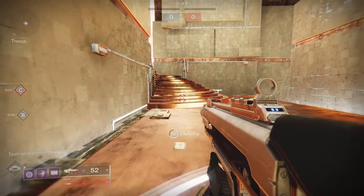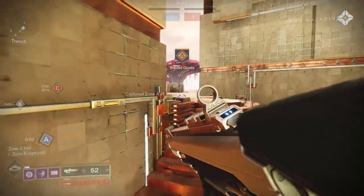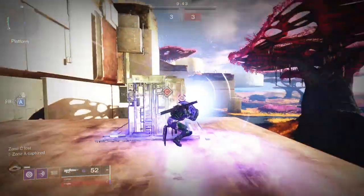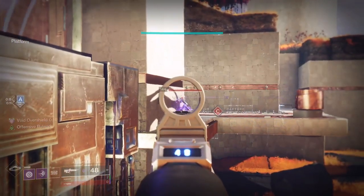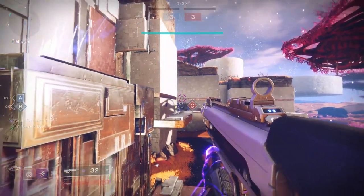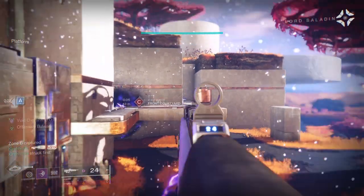For today, we're going to be looking at the playlist shaders: specifically Stalwart Tenet for Vanguard, Culebrit Forrester for Gambit, and Combative Tanager for Crucible. Only two of these shaders are really good, and unfortunately that is not the Crucible one — the Crucible one is the trash one.